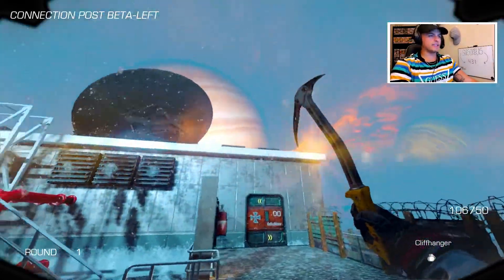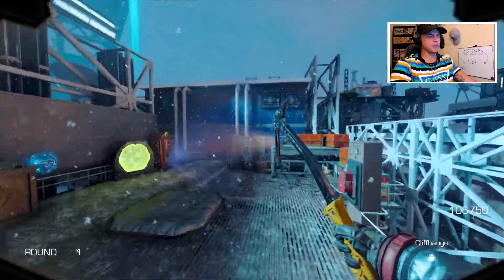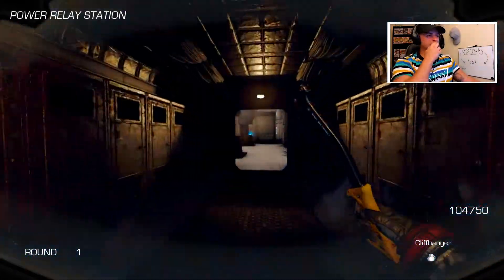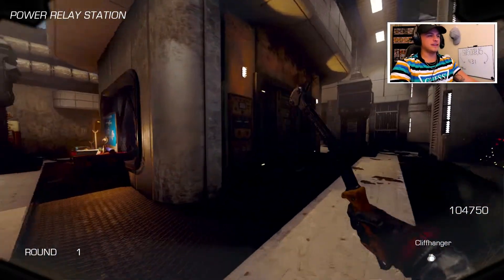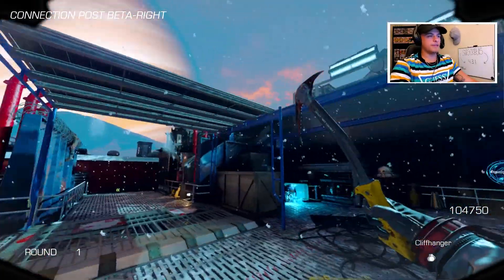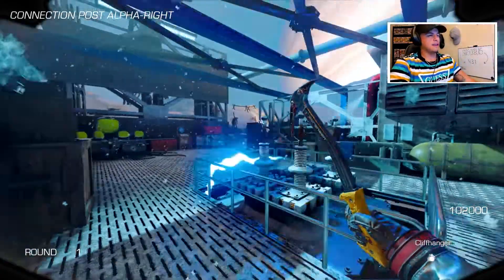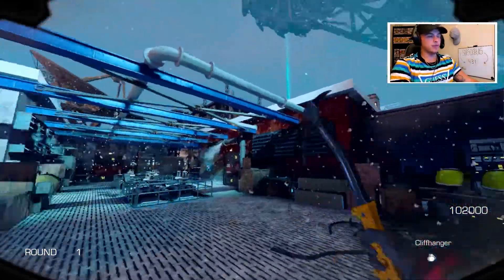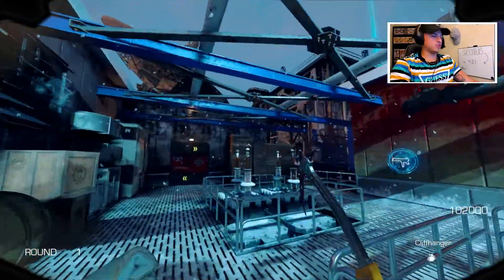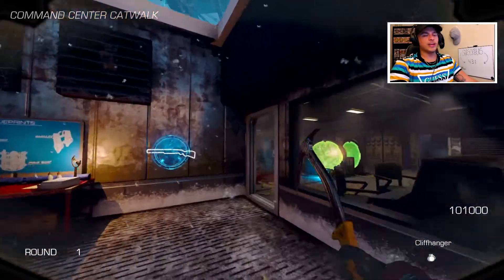Europa is one of the moons of one of the planets in our solar system. The easter egg for this map is insane — I won't spoil it, but it's so sick. The detail in everything is amazing and it's super fun to play through. I'd recommend grabbing a group of friends, playing it, and doing the easter egg — you will not be disappointed. The map is super well detailed, super beautiful. Coming in at number four: Europa.